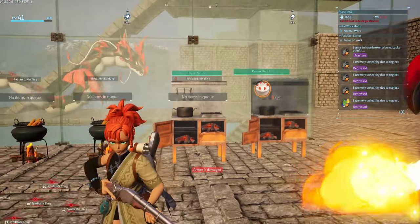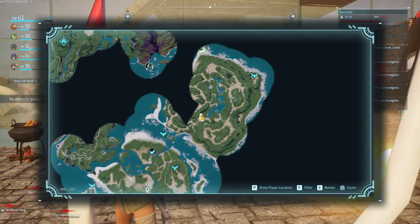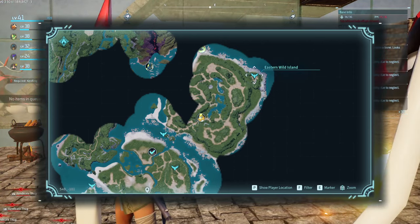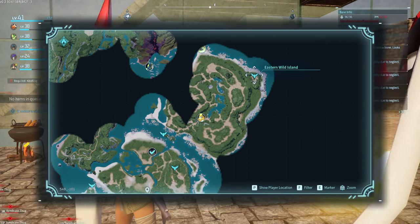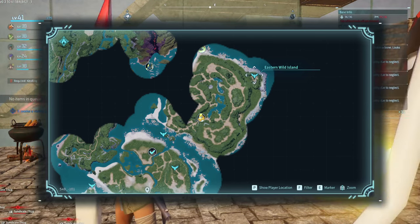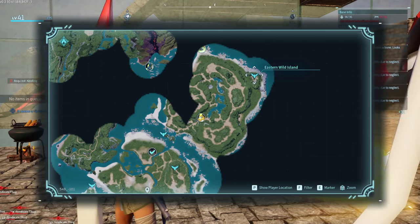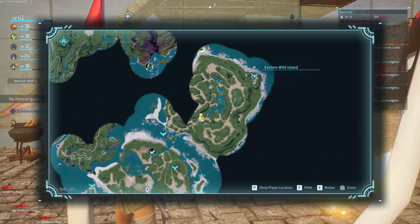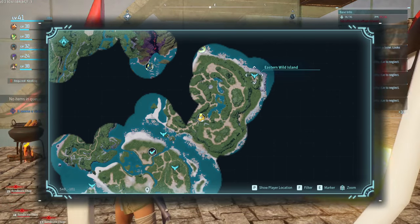We're going to be doing the run where we have five pals in the Masanda Lux region — Eastern Wild Island. I made a video on this previously, so click the link in the description or on screen about it for all the best foods for early, mid, and late game.